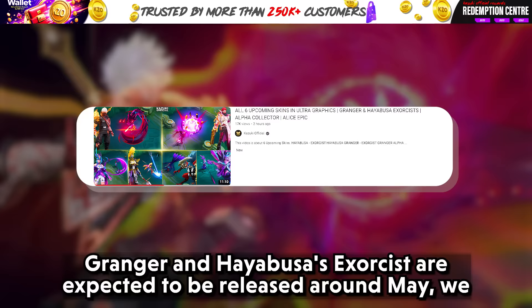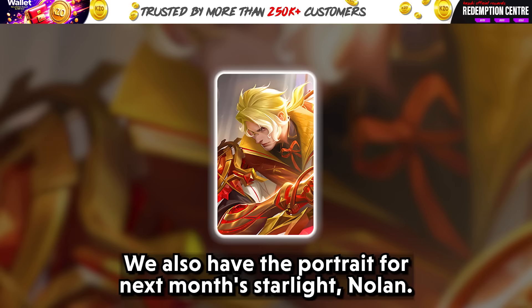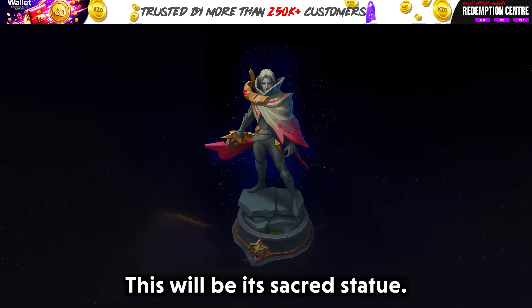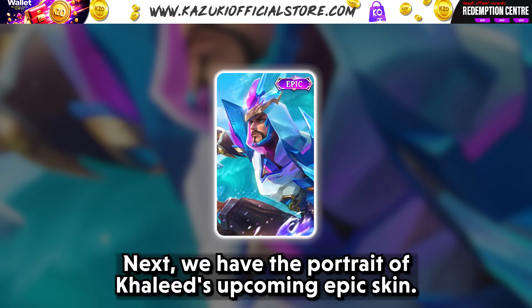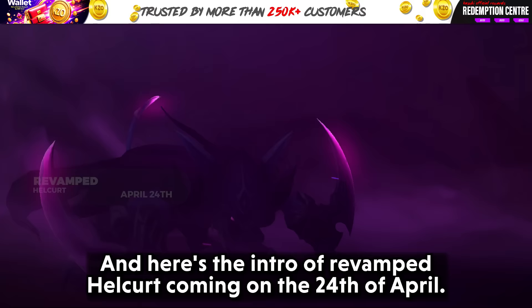Granger and Hayabusa's Exorcist skins are expected to be released around May — we've already made a video featuring them and four more new skin skill effects, so go check them out. We also have the portrait for Ruby's new special skin, next month's Starlight Nolin with its two painted skins and sacred statue, and the portrait of Khalid's upcoming epic skin. Finally, we have the reworked sacred statues of Kaja and Helgert, plus the intro of revamped Helgert coming on the 24th of April.